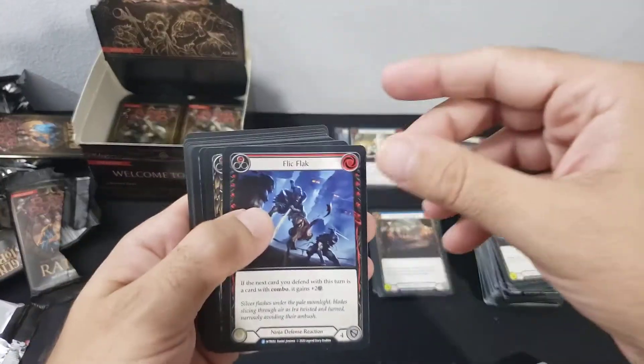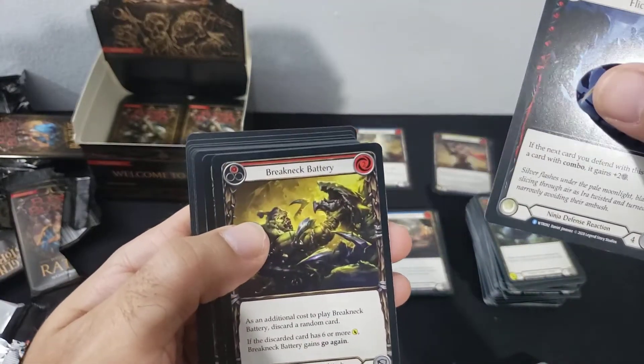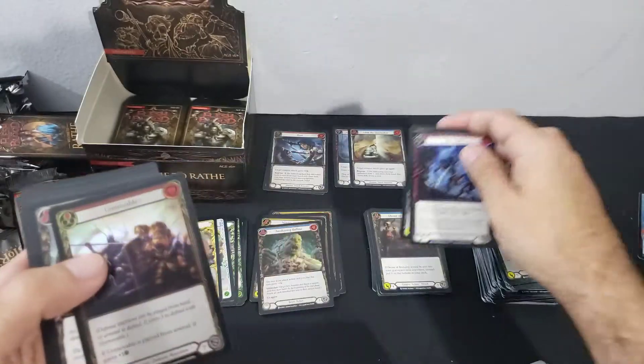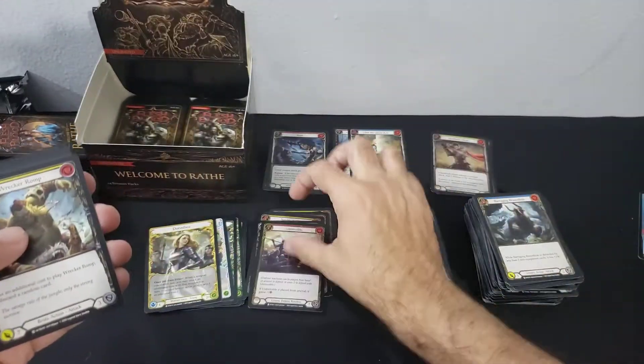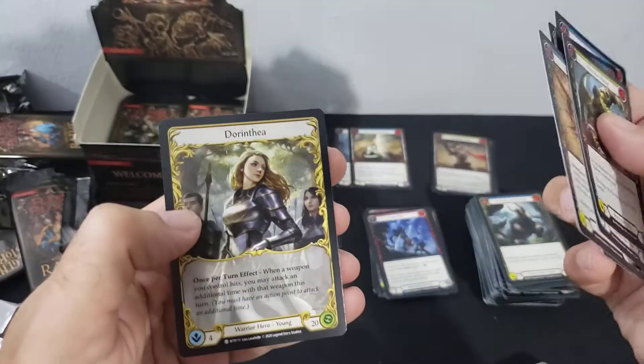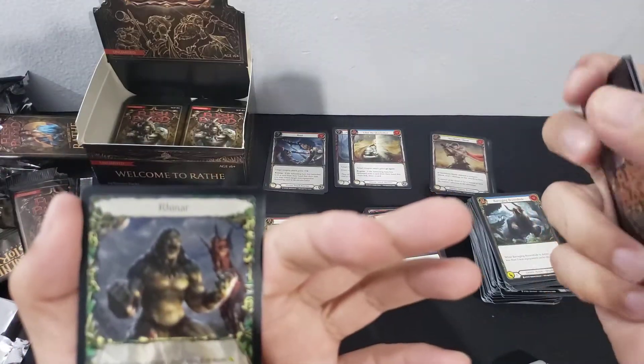Red Flick Flack, Breakneck Battery, and common Unmovable foil. Young Dorinthia, Young Rhinar.